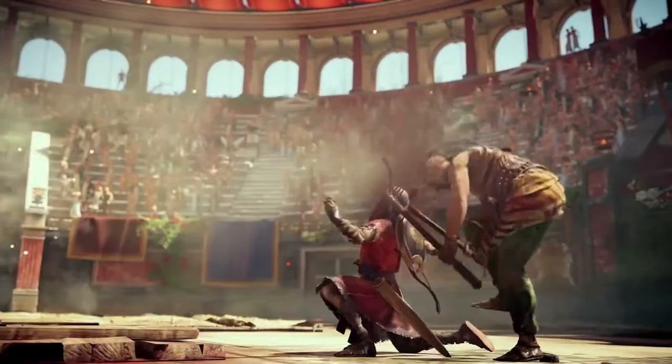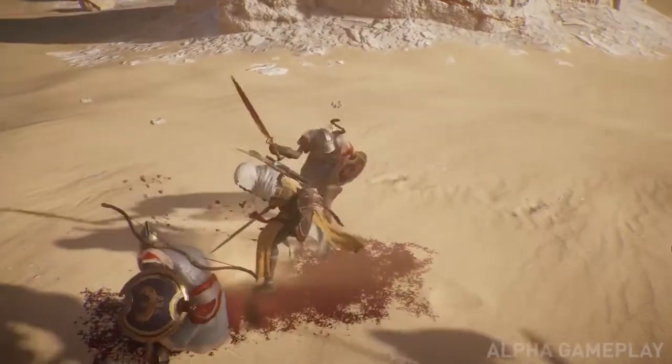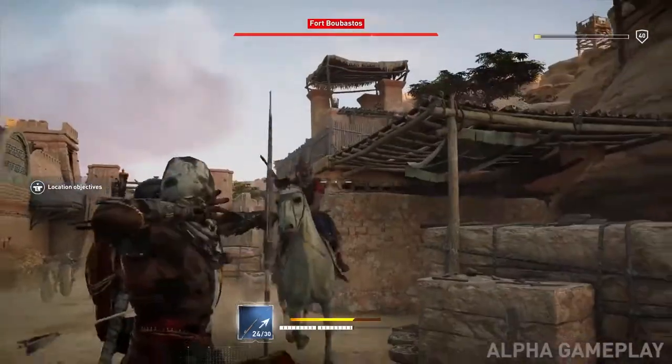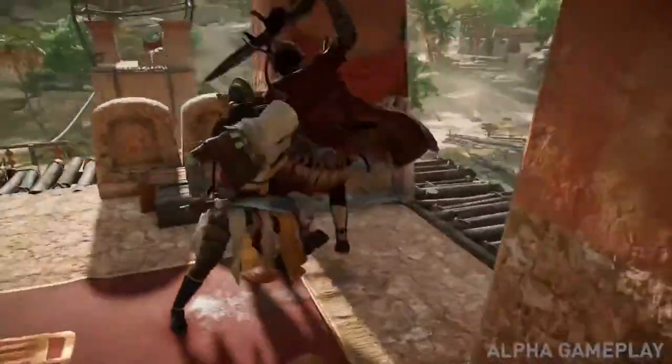We wanted the fight to be able to get very difficult. If there are too many enemies, we want players to back off or figure out a way to take out singular enemies and manage the fight. You have your shield, you have a dodge, you have a parry — there are a lot of defensive options.